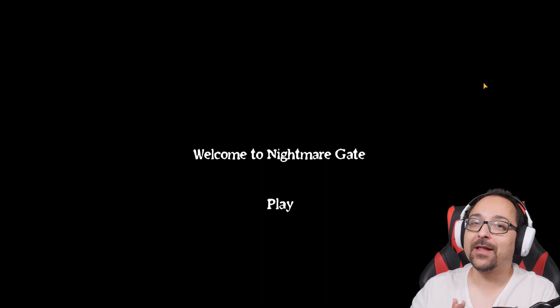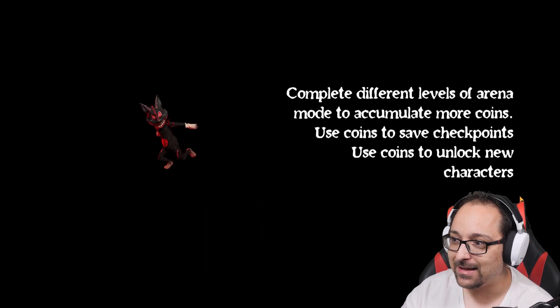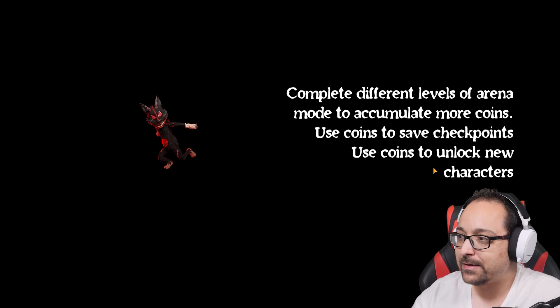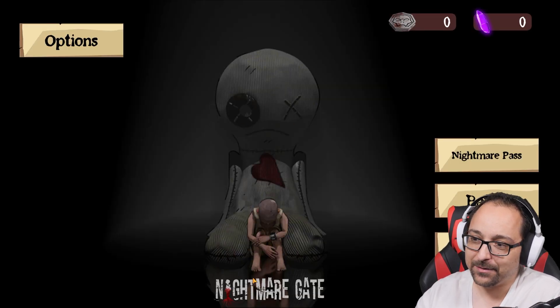It is finally here, we're gonna be playing Nightmare Gate. Are you excited? I'm excited, let's start. Let's see what we have — complete different levels of arena mode to accumulate more points, use coins to save checkpoints, use coins to unlock new characters. This is what we saw in the trailer — this looks cool, this is awesome.